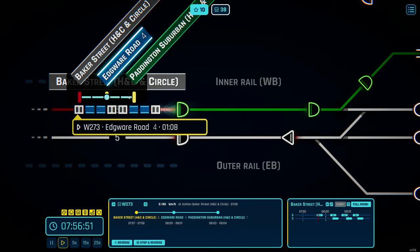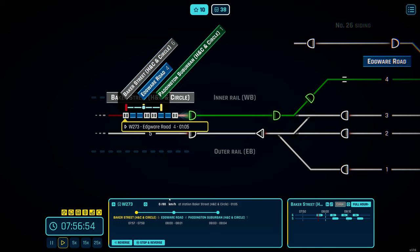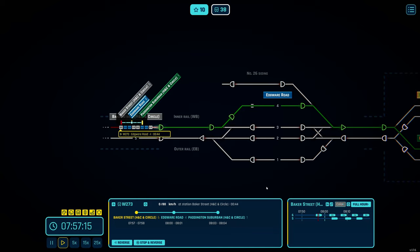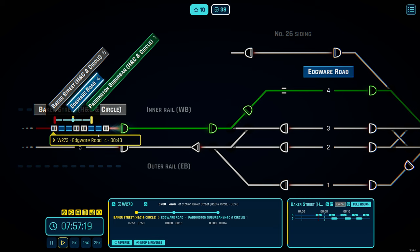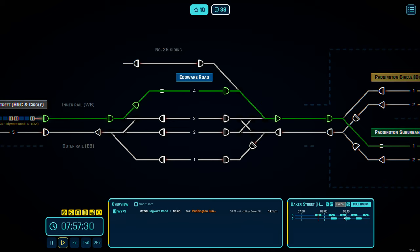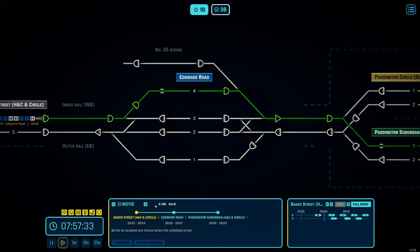That train is now at Baker Street. The game gives specific details of when the train arrives at a station and when it's supposed to depart. This is Whiskey 273 — I think that's the head code for London Underground trains. It has about 30 more seconds of dwell time. On the bottom right you can see all the trains coming up — the next one is coming from Baker Street to Paddington, another suburban service.